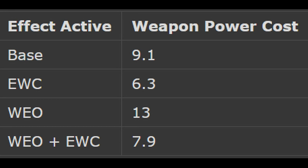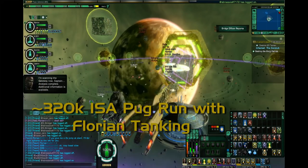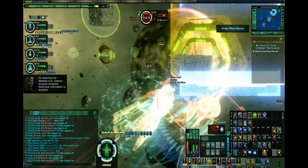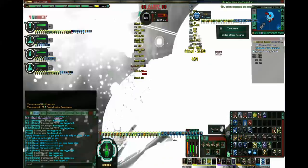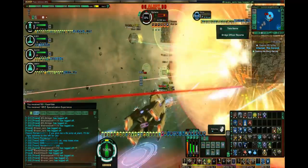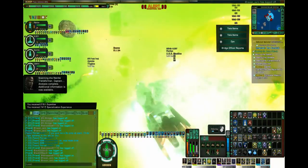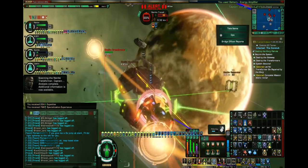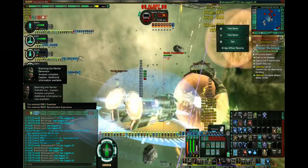Mathematically, several number crunchers from STO Builds have told me that this trait should be around, or slightly better than, Promises of Ferocity on most high-end builds. Personally, I much prefer this trait as it takes me around 70% crit chance in combat, but I don't think it's worth going out and buying this ship just for the trait — certainly not yet, it needs more testing. But if you go for the ship, which if you're going for high-end DPS you probably will, it's a nice perk.